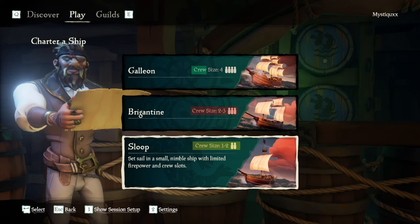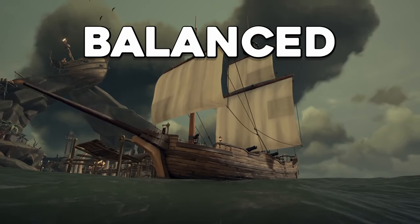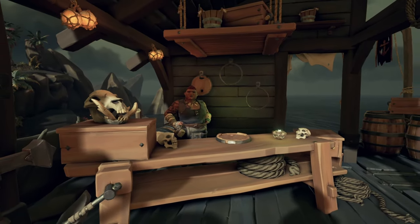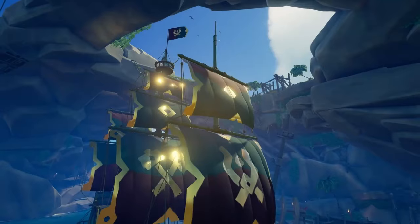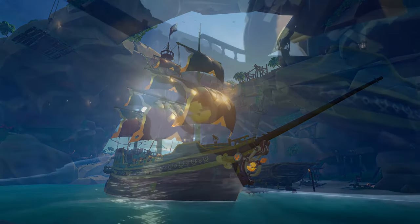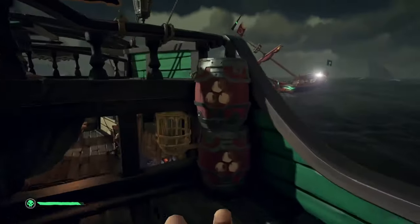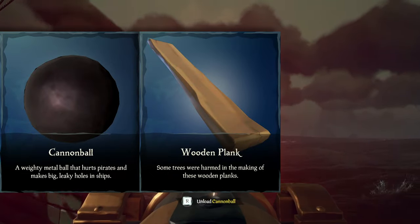Choose your ship based on crew size and preferred playstyle. The Sloop is agile but less durable, the Brigantine is a balanced choice, and the Galleon is a formidable force with a larger crew but slower maneuverability. Visit the shipwright at an outpost to customize your ship's appearance — from hulls and sails to figureheads and flags. Pirates have a variety of tools at their disposal including the cutlass, pistol, blunderbuss, and sniper rifle. Don't forget to gather supplies like cannonballs, wooden planks, and plenty of food for emergencies.